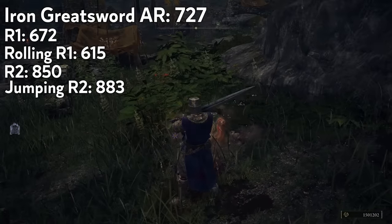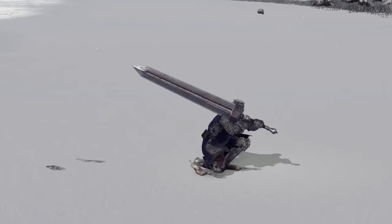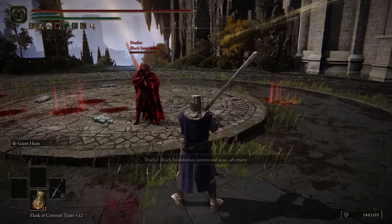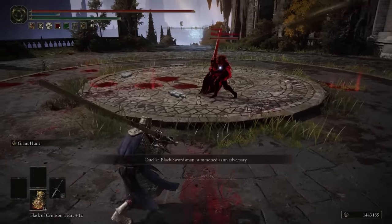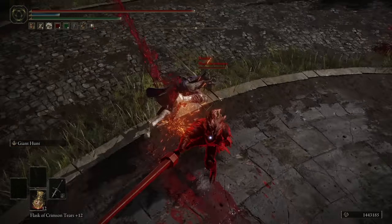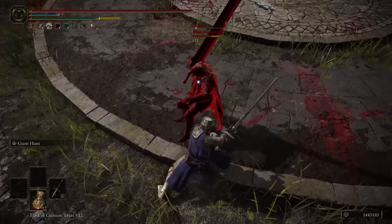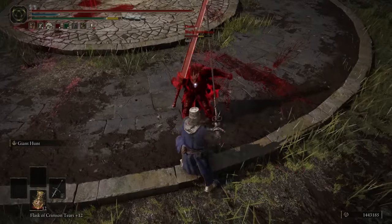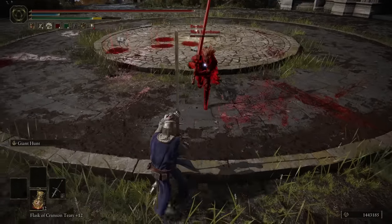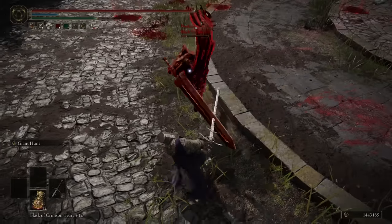I bring this up because of the crouch poke point I made earlier, where most people are not even using any of the other moves on a Colossal Sword and only using the crouch poke. The rolling attack motion values are significantly lower than any of the other attacks that the weapon has. Being able to consistently and reliably land an R2 with its significantly higher motion value is going to make up for any damage difference the weapon probably has. On top of this, most people won't expect somebody to do an R2 with a Colossal Sword.